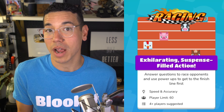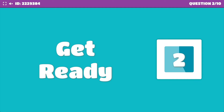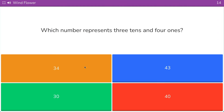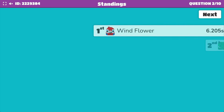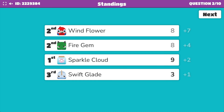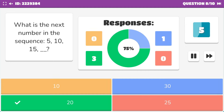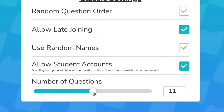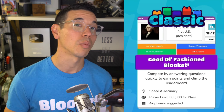This is an excellent first game to try with your class since the mechanics are so simple and easy to understand. Classic, just as the name suggests, is a good old-fashioned BlueKit game. Players compete by answering questions quickly to earn points and climb the leaderboard. The more questions they answer correctly and the faster they answer them, the more points they get. Because everyone is answering the same question at the same time, this is a great game mode if you want to ensure that all of your students have a chance to answer all of the same questions. The player limit is 60 for free accounts and 300 for BlueKit Plus subscribers, and we recommend playing with at least four or more players.